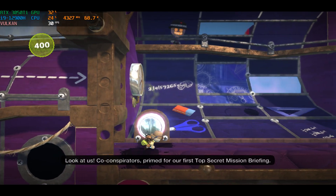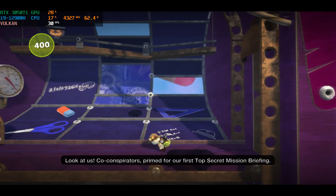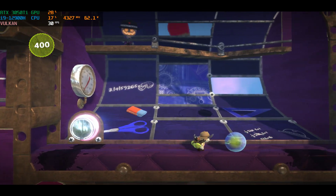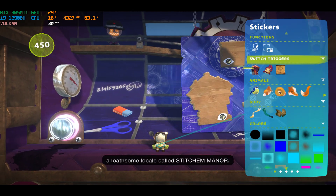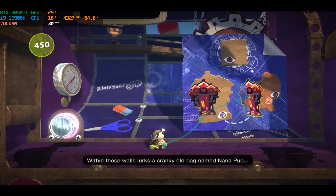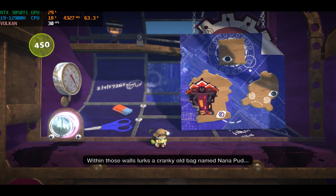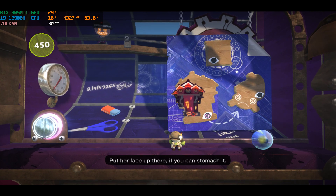Look at us, co-conspirators, primed for our first top-secret mission briefing. Here, take this sticker. That is our first target, a loathsome locale called Stitchum Manor. Stick it up on the mission board. Within those walls lurks a cranky old bag named Nana Pud. Put her face up there if you can stomach it.